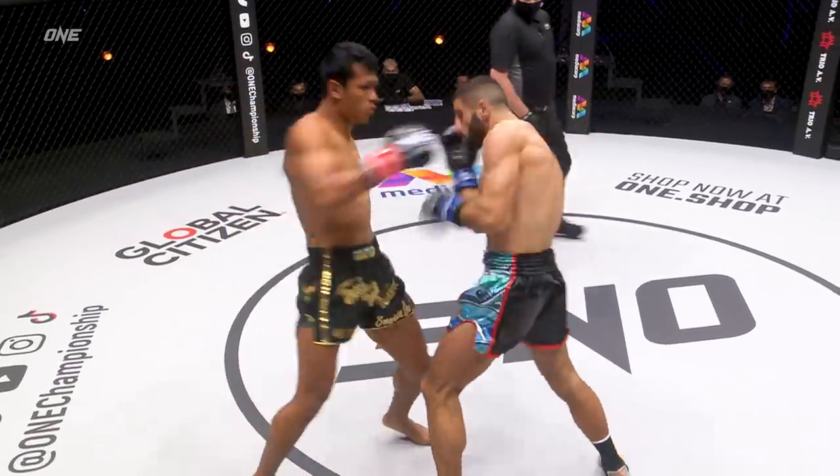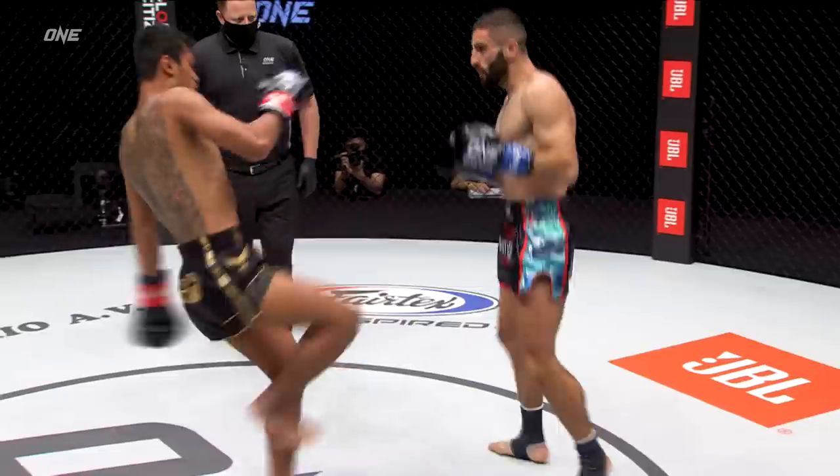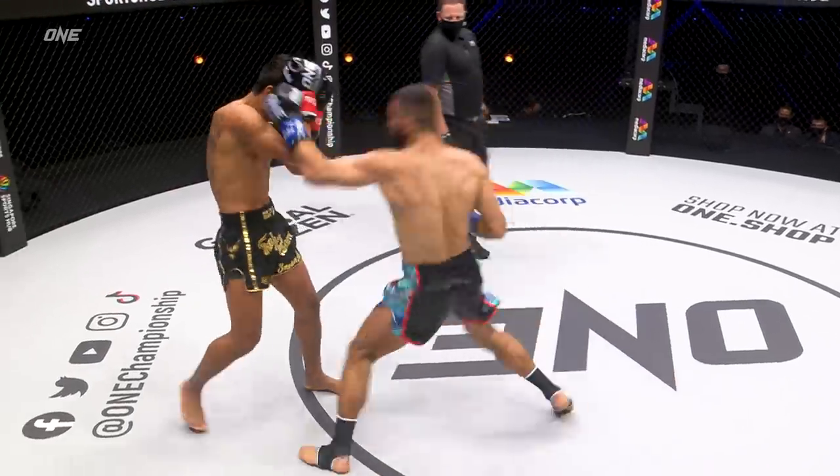Likes the two-punch combination, Dubtian — the head strike then the body strike. Good short left hook on the inside. The right hand didn't have the power from Dubtian, and another one. Forward pressure for the winner of this match.